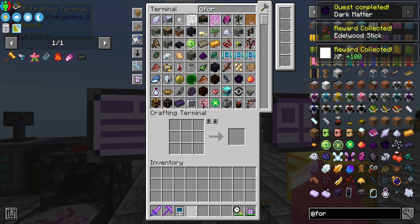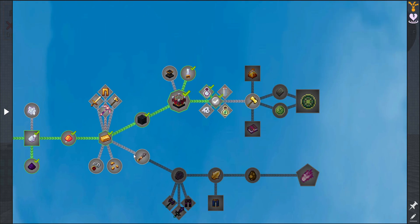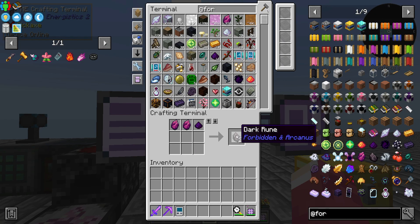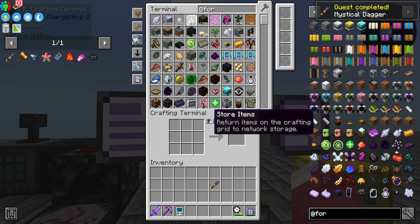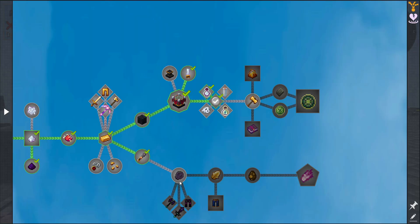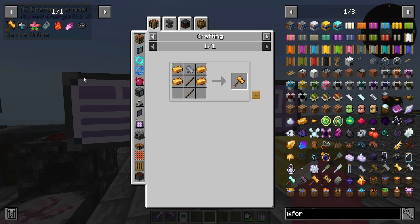We're gonna talk about this. First let's make this dagger. We need these things and that item. For the Dragon Skill you combine a dragon head with the mystical crystal and it gives you Dragon Skill, so we're gonna have to find and fight the dragon probably a few times. We have that, so let's make one.